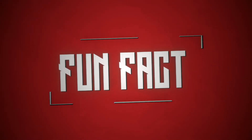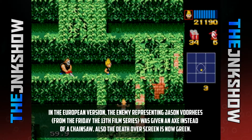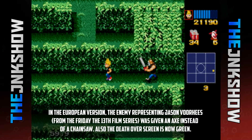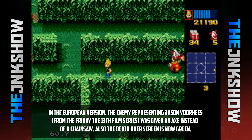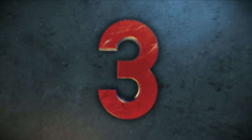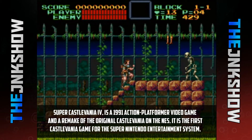Fun fact: in the European version, the enemy representing Jason Voorhees from the Friday the 13th film series was given an axe instead of a chainsaw. Also, the death screen is now green.